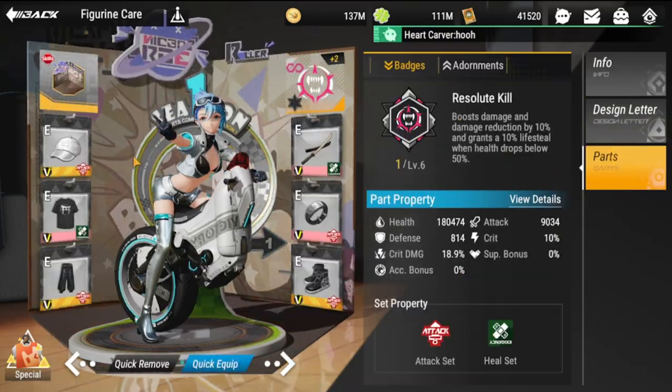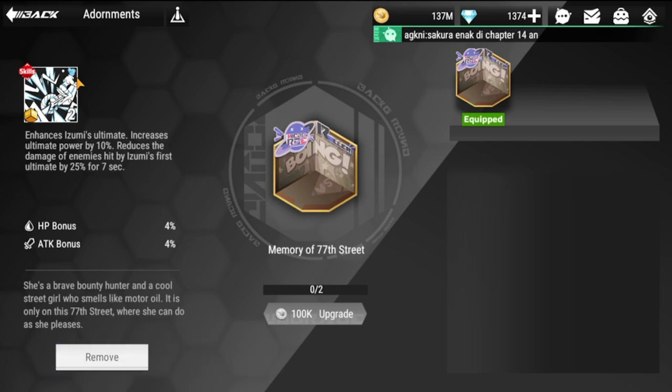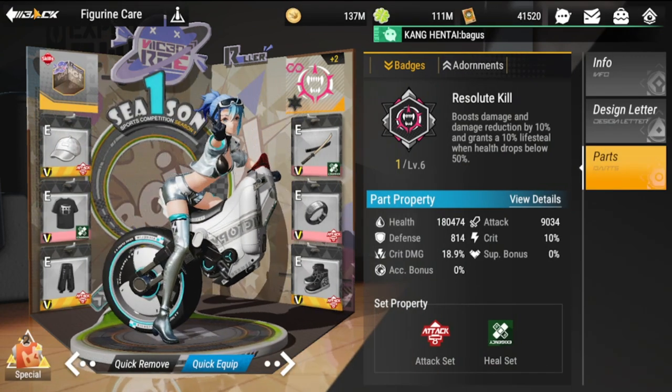Moving on to her adornment — I already got this from the store. This adornment is her exclusive one and will really help her. It enhances Izumi's ultimate, increases ultimate power by 10 percent, and reduces the damage of enemies hit by Izumi's first ultimate by 25 percent for seven seconds. If you have other pieces of the adornment, you can upgrade the percentage bonuses for HP and attack.